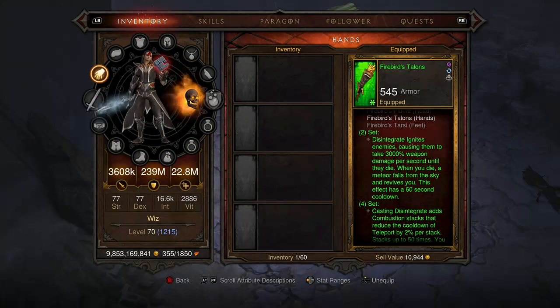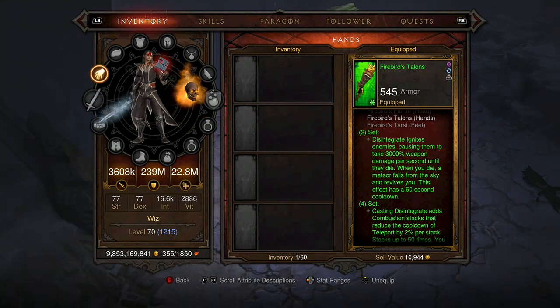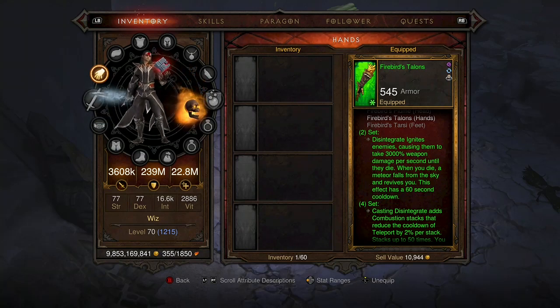You need Disintegrate and your six-piece bonus to go into the dungeon. When you do this, you need to use your two-set bonus: when you die, a meteor falls from the sky and revives you — this effect has a 60-second cooldown. You need to hit 50 guys with that meteor, then just kill all the enemies in the dungeon as fast as you can with Disintegrate. You don't need to use Explosive Blast, tornadoes, or anything else.